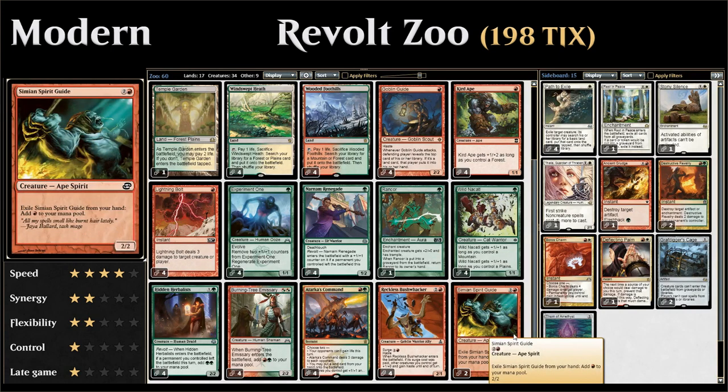To round things out we have two copies of Simian Spirit Guide, which we can exile from our hand to add a red mana to our mana pool — just a way to add to the explosiveness. It can even let us start playing Hidden Herbalists and Burning Tree Emissaries into Bushwhackers on turn 1, just by sacrificing a Fetchland and exiling a Spirit Guide to have two mana on turn 1.